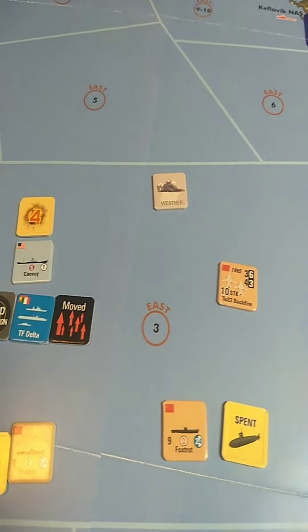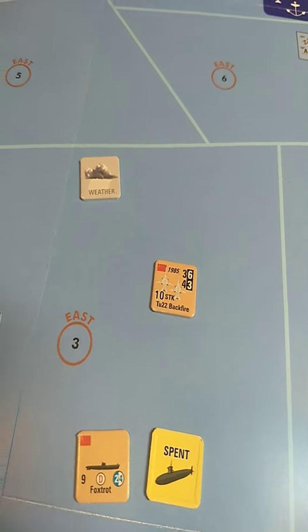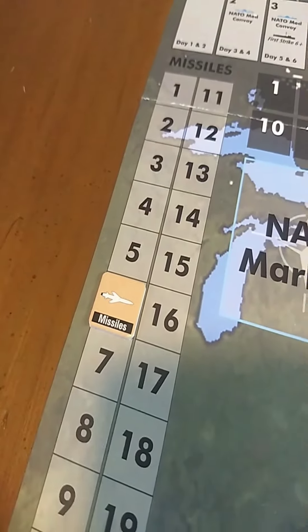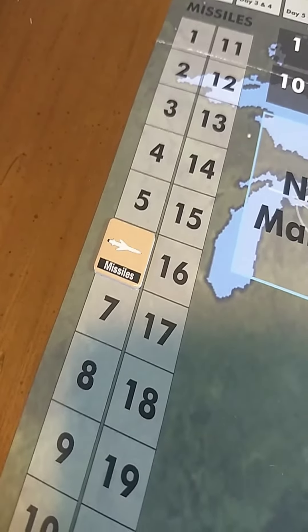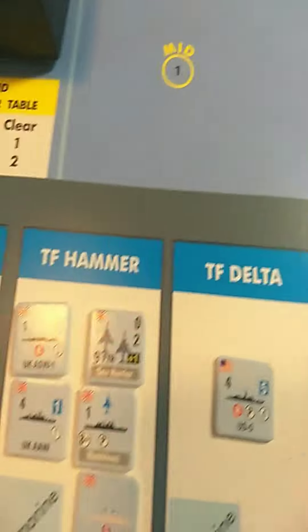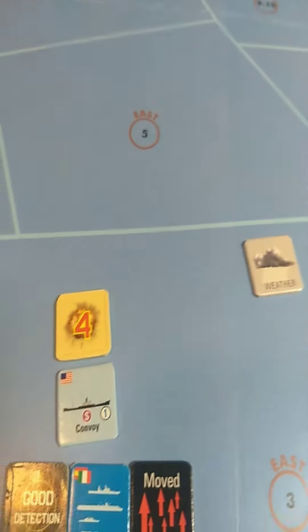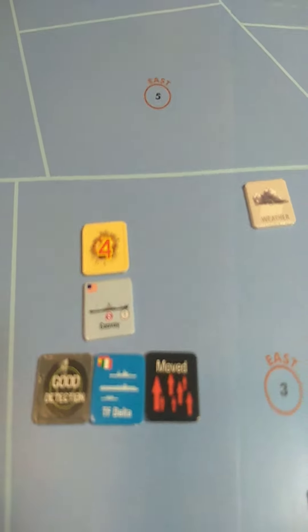The backfire's attack — the first thing that happens is they launch their six missiles, and you track that over here on the missile track. They're black missiles, which are a certain type. Then Task Force Delta gets to look at its surface-to-air missile complement, which in this case is a four, and they get to roll four dice and try to shoot down some of the missiles.